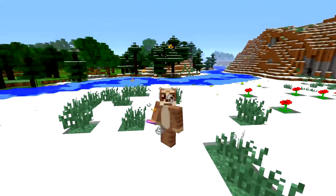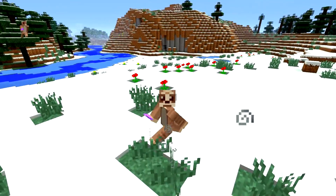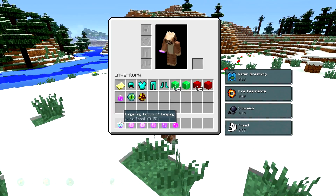So much potion-ness — I'm unstoppable now. But if I go on to my inventory, I can see all the effects panel — every single effect that I have and all the time that I have it for.